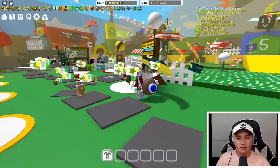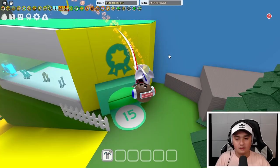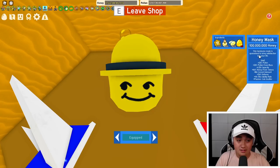The first mask I'd like to talk about is the honey mask, because the honey mask is overall a really well-rounded mask. It's not specifically for any hive — it's for all hives. It gives you 25% pollen, 25% pollen from bees, multiplies your capacity by 1.25, 50% honey from tokens, 80 convert amount, 30% defense, 15% bee ability rate, and the passive coin scatter.